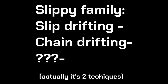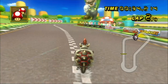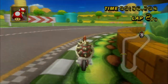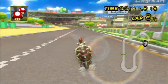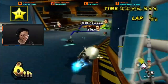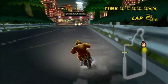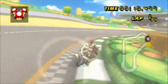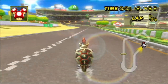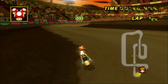Before we end, I want to bring up one more technique that is fairly similar to the slip drift. Some people call it a weight drift, I call it a ski drift, and it's what happens when you do a reverse chain drift without the first drift getting a mini-turbo. This is helpful for quick realignments before you go into a drift, and you need to move left or right a few pixels. Coincidentally, this technique has a counterpart, which is when you drift into a non-mini-turbo drift. This is called the TAS turbo, and it's helpful for realignments after you finish a turn.